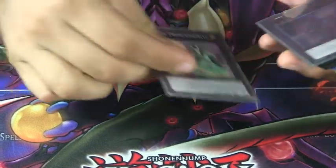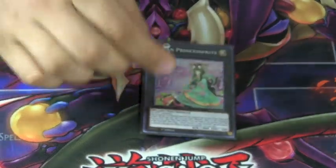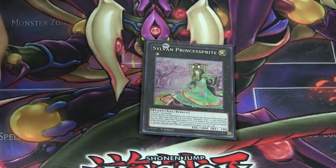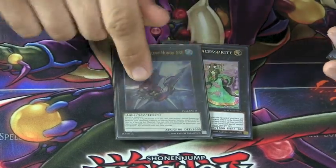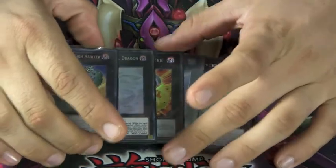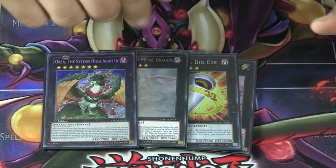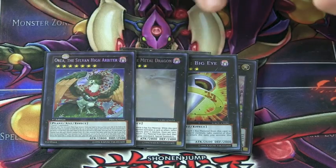Moving on to our extra deck. We run one Sylvan Princess Sprite — I'm so happy she finally got released. You get to excavate a card, and if it's a spell it adds to your hand, and by detaching Seeds of the Trail you can special summon a plant-type monster from your graveyard. Just a fantastic all-around card. We run rank four, rank four, and rank four options because we have the ability to go into rank fours easily. For rank sevens, we have Number 11: Big Eye, Mecha Phantom Beast Dracossack, and Gaia Dragon the Thunder Charger — each one a powerhouse in the deck and easy to go into. You don't really need more than three, and I wouldn't change this for a while.